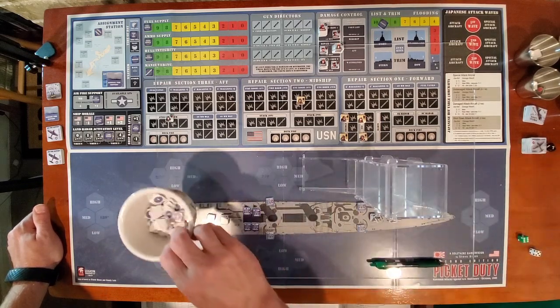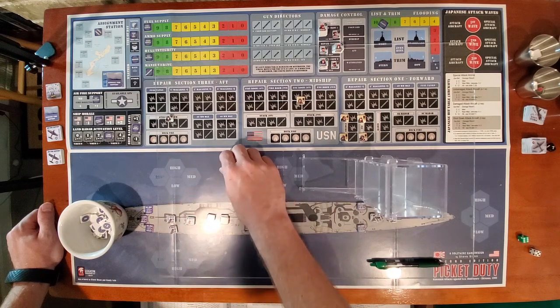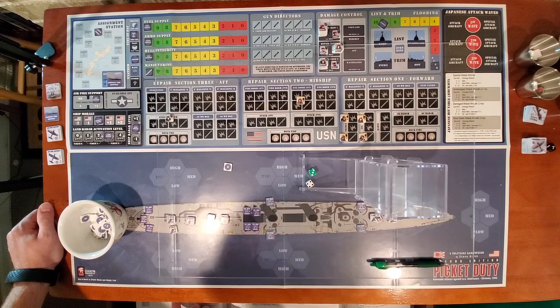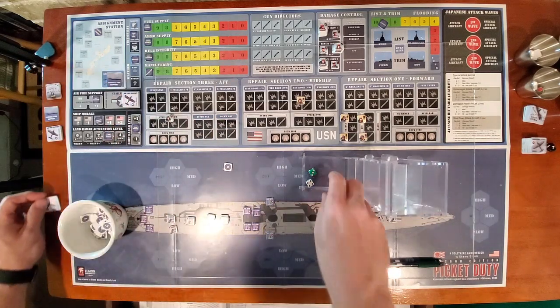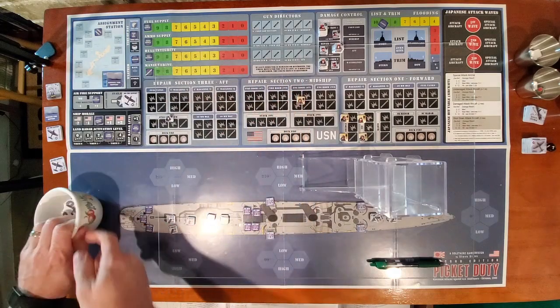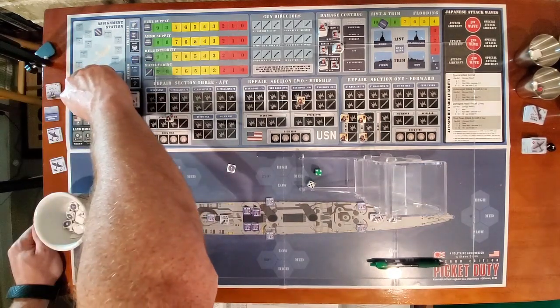I need to draw these chits, and I add a plus 1 because I have the Fighter Direction Team. The first one is a 0, so that is plus 1. I roll 2 dice and get a 7 — that is a 3, so this will be 3 Land Base. Then rolling for the Carrier draw — 0 again, plus 1. A 9 on the plus 1 is 3, so I get 3 carrier-based. Pretty awesome.